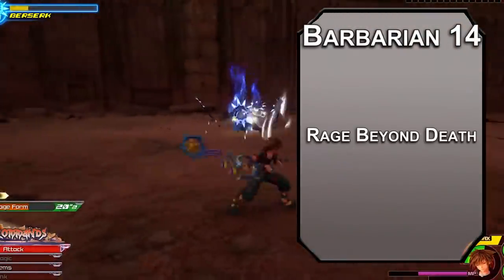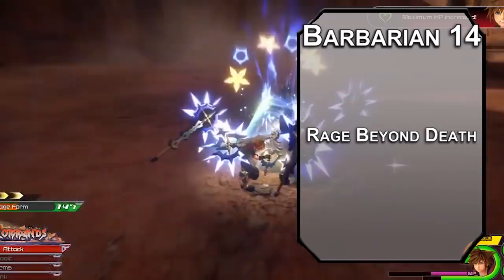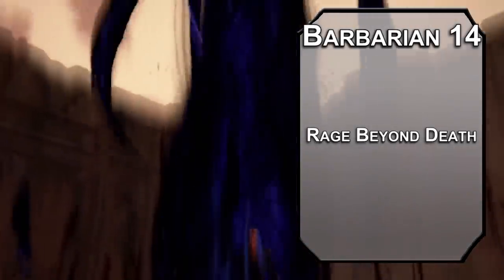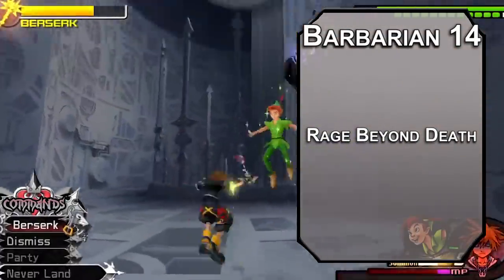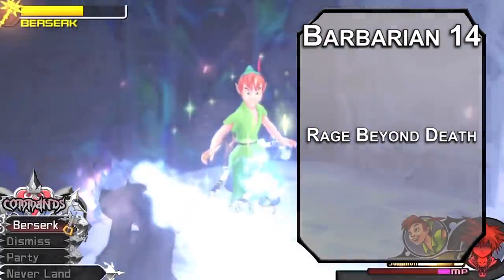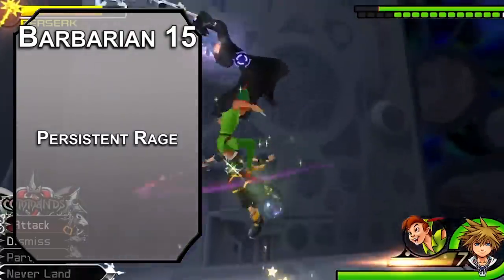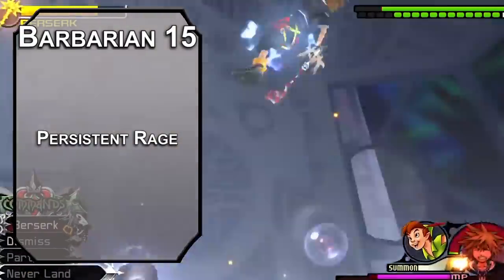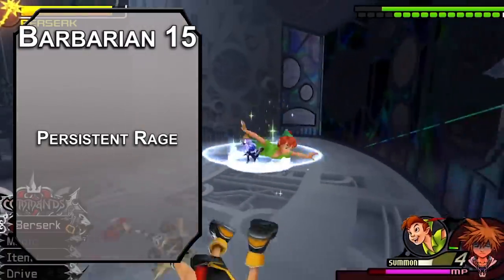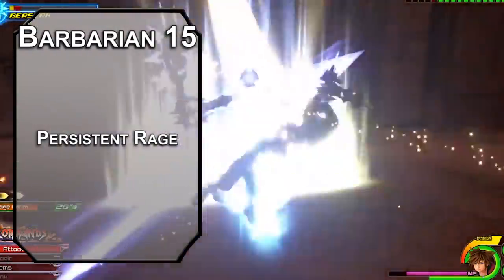Fourteenth level zealots get rage beyond death, meaning that if you hit 0 HP while you're raging, you stay up and get to keep attacking. You still roll death saving throws, but you don't die even if you die — if you roll 3 death saving throws, you get to stay up and keep fighting until your rage ends. You can actually enter a rage while still in a rage, and you have 5 rages per day, which is 5 minutes of full immortality, as long as you're either making an attack against someone or someone is making an attack against you. Fifteenth level barbarians get persistent rage, meaning your rage only ends if you want it to. That sticks around for a minute — or 10 rounds — no matter what, meaning 20 attacks with extra attacks, so if they can't get away from you, they're dying first.